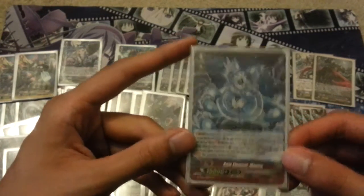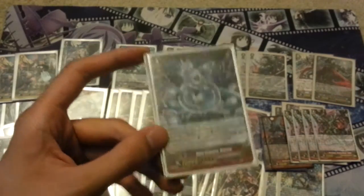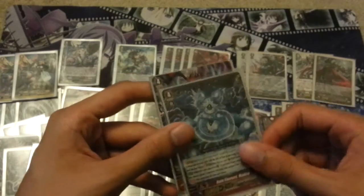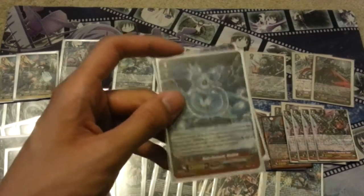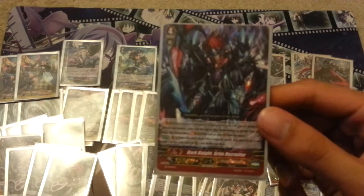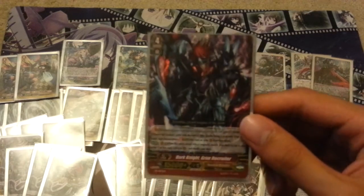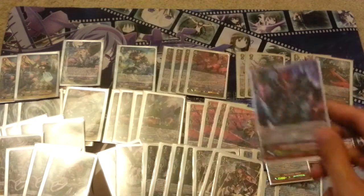I run 1 copy of Rain Elemental Madu, mainly to interact with the Legion in case you need to fetch a grade 3 back. It also makes your stride technically a plus 1, so Madu's good at 1. And then 1 Grim Recruiter — I hardly ever use this guy, but he's useful if you didn't stride Claret Sword and your whole field got blown up. It's nice on-hit pressure since he Superior Calls a Grade 1.